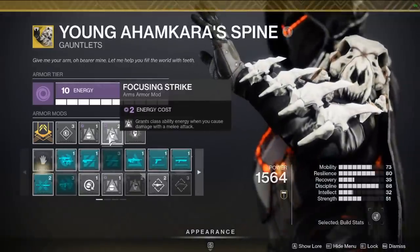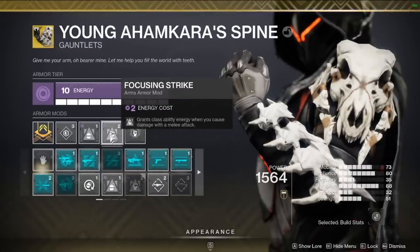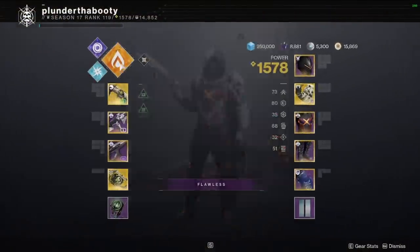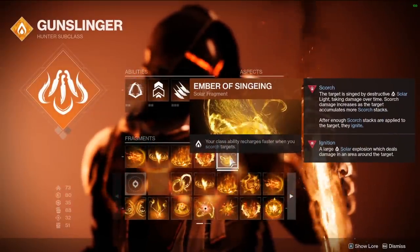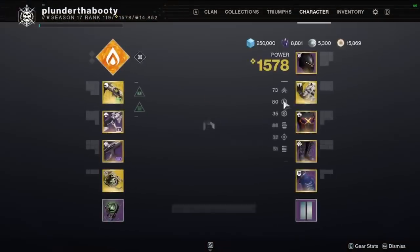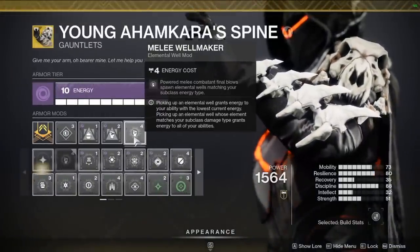For the other mods on the gauntlets, Focusing Strike and Bolstering Detonation are really nice — Focusing Strike grants class ability energy when you deal melee damage, and Bolstering Detonation does the same with grenades. That way we're feeding back the class ability, which means we can dodge near something and always have a melee available. With Ember of Singeing, as you see in the gameplay, we get our dodge back in about five seconds once the combo happens — dodge, throw knife for scorch, scorch off the grenade, plus Bolstering Detonation and Focusing Strike. We also have Melee Well Maker to spawn wells.